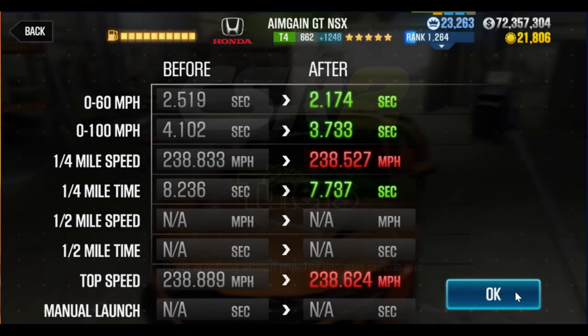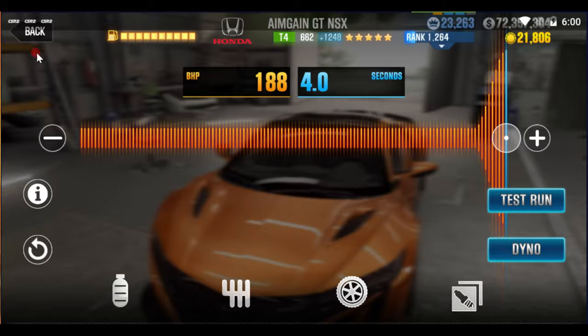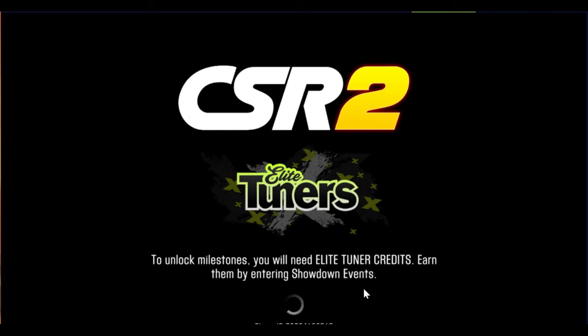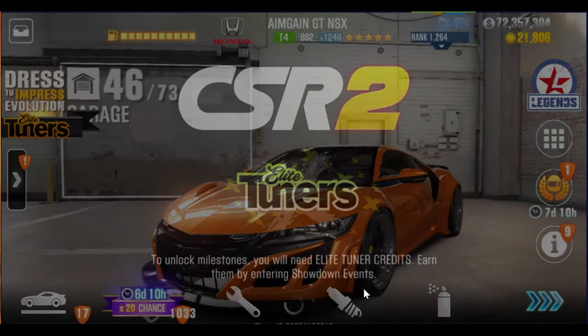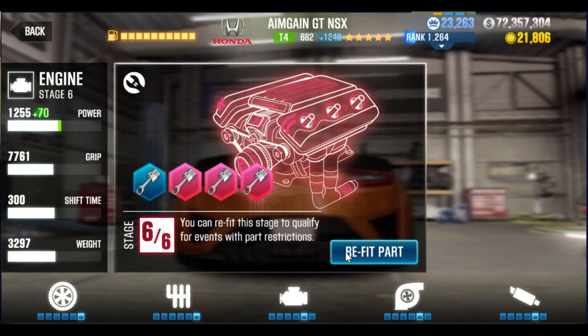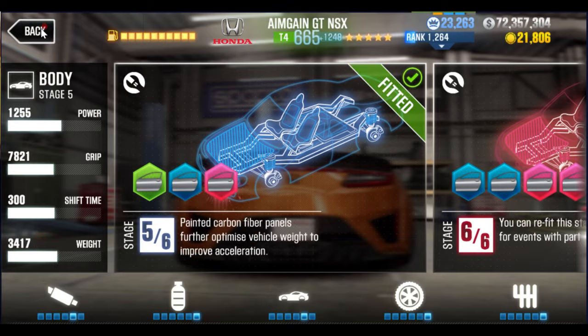That is basically what I've been doing to get 238 off of the four stage sixes. You can try it with five, obviously. If you have five but you have turbo and intake, it probably still works. I just know that you can do it on four. We're not going to try every single combination, but let's go ahead and do one without body and then one without tire.